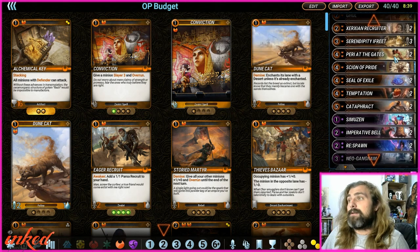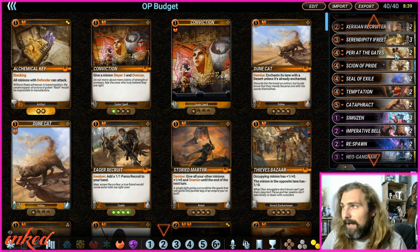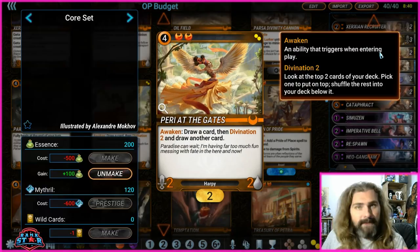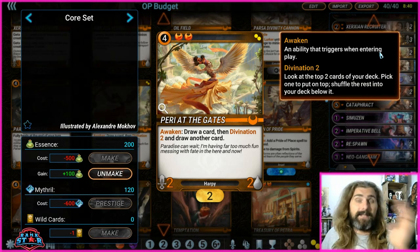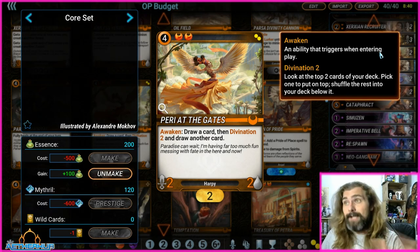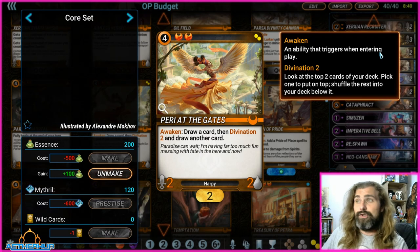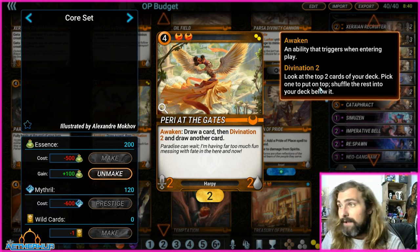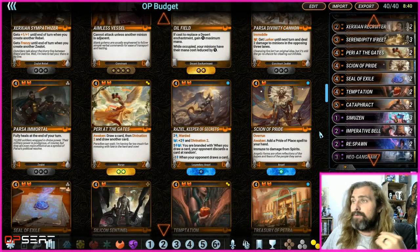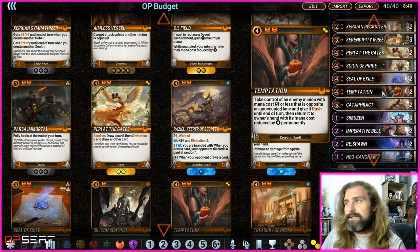Parry at the Gates — guys, I'm going to say this every time I include this card: this is the best rare in the game, there's no denying it. If you don't own two copies, just go craft it right now. Use your wildcards, make Parry at the Gates. You play it, it's a 2-2, you draw a card, then look at the top two cards in your deck and draw another. Playing it on curve gives you card advantage and sets up your mid to late game. It's just so, so good.